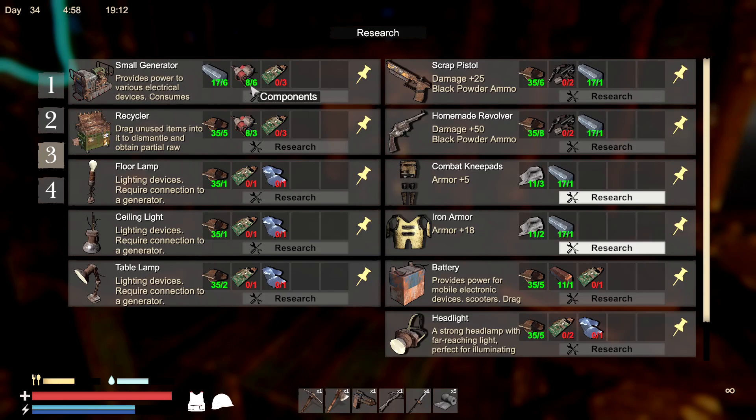Small generator - provides power to various electrical devices. It's a recycler - drag unused items into it to dismantle and obtain partial raw materials. There's a floor lamp, a ceiling light, a table lamp. Oh my gosh, look at all this cool stuff right here. Homemade revolver - two gun parts. I think we actually have the gun parts so we might be able to do that. That's plus 50 damage. Black powder ammo. Iron armor plus 18 - we could actually do that right now.